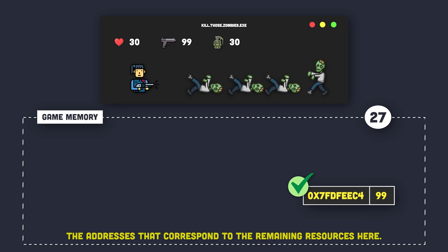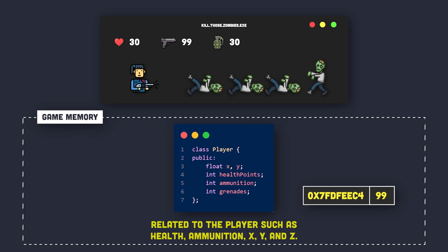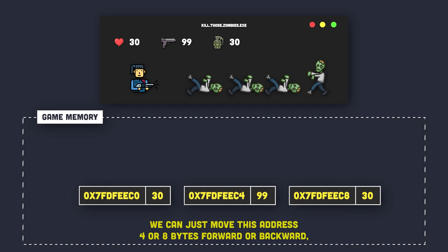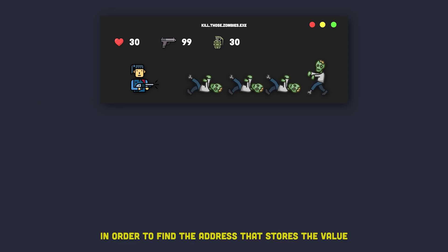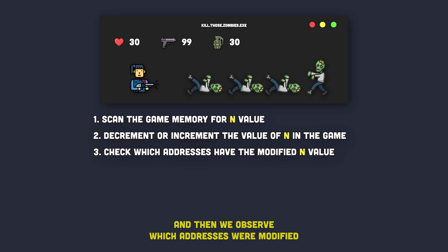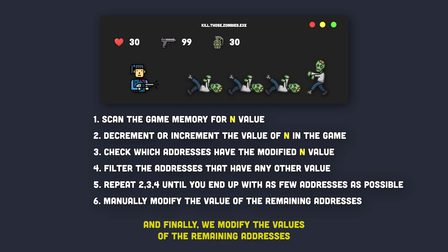And don't worry — we won't go through the same process to find every resource address, because game developers 90% of the time create a player class that contains everything related to the player, such as health, ammunition, X, Y, and Z coordinates, which we can manipulate to create teleportation hacks. When the game code is compiled and executed, the values of these resources are loaded together at once in memory, which means if we find any address corresponding to any of these resources, we can just move that address four or eight bytes forward or backward to easily find the addresses of the remaining resources. So to recap: scan game memory for a certain value, observe which addresses changed after modifying the in-game value, eliminate the ones that didn't change, repeat until you have the fewest addresses, then modify the remaining ones one by one to find the exact address affecting the resource.